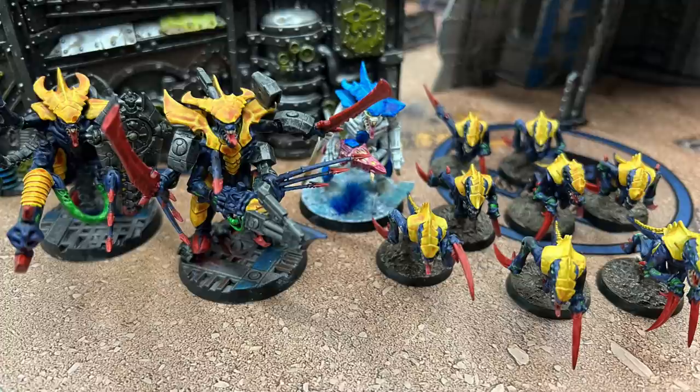When it comes to the Hive Fleet, I went three Warriors and eight Hormagants. For equipment, I gave five Hormagants Acid Maws. The general idea is that because they're hitting on twos, I can run up and get a little bit of consistent chip damage into the Custodians through weight of dice rather than high individual damage.